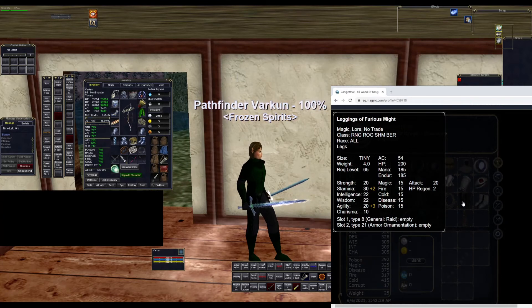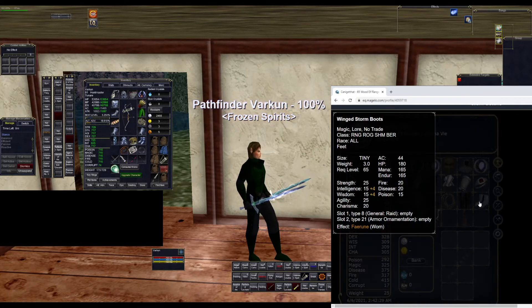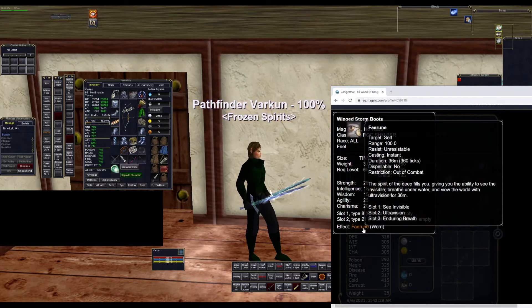For the legs, we have Leggings of the Furious Might. These give two heroic stamina, three heroic agility, and 20 attack. For the boots, we have Winged Storm Boots. These give full heroic wisdom, which increases your spell shielding by 4%, and this is also your fey rune item.